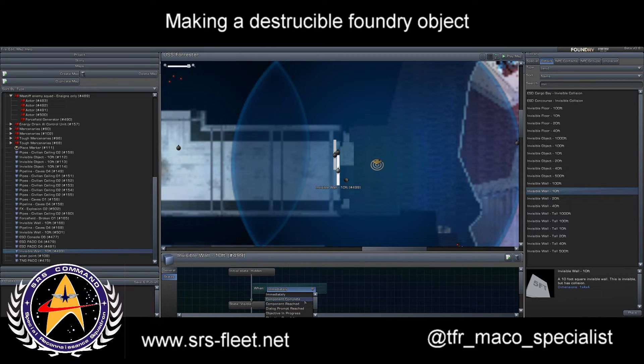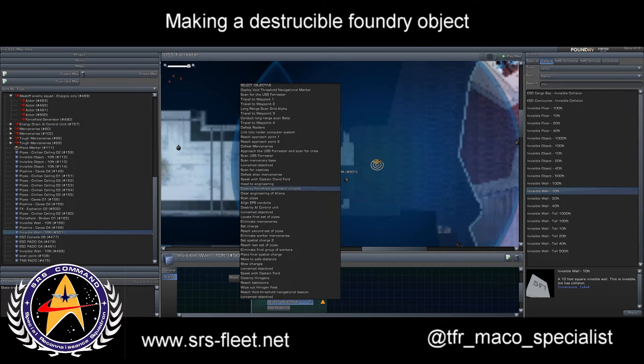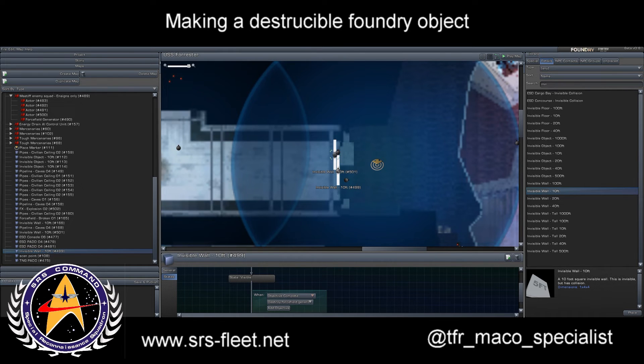What I'll do now is get rid of the invisible walls. In states, when the objective is complete, I need to move — 'destroy force field generator' — so that'll get rid of that wall. Same with this one: objective complete. I need to make sure it's visible immediately and disappears when I've destroyed the force generator. There we go — so that will now work quite nicely.